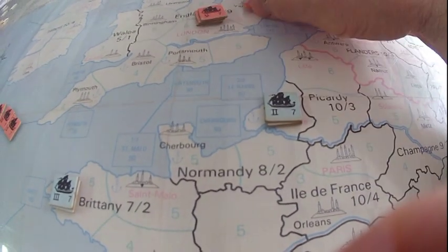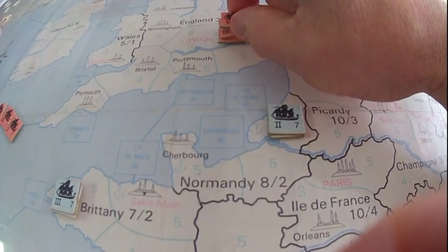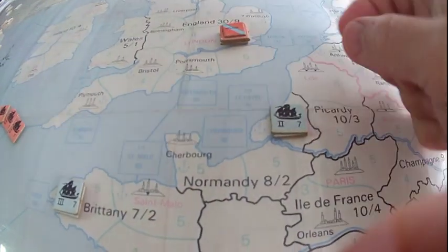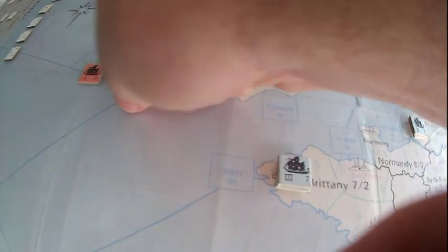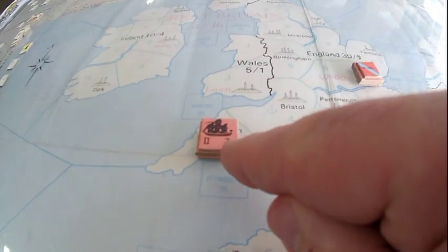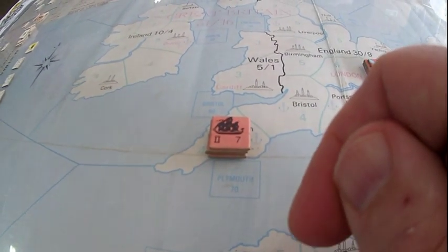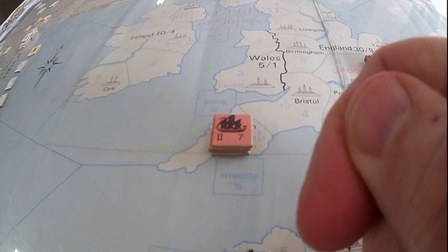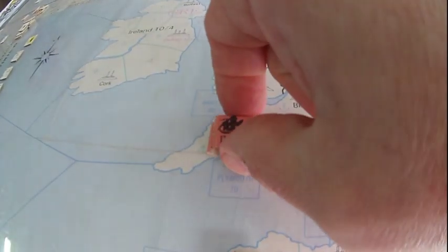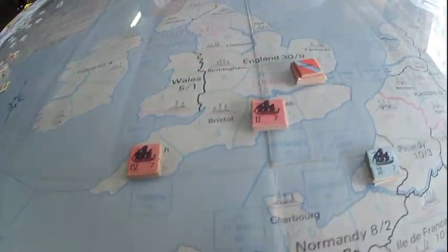If I put all my fleets in one stack, that entire stack has to take off together and do the same thing. If I want to intercept the enemy, I'd have to bring the whole stack and couldn't separate them. If I want to attack separate stacks, maybe I want to separate the ships — put two there and two there. This is how I would form my fleets. The Spanish put all three of their fleets on Coruña — to me, that's an aggressive setup by the French and Spanish against the English in the channel and Atlantic.